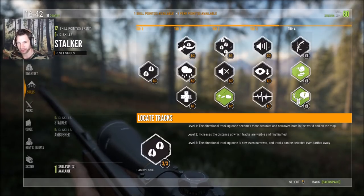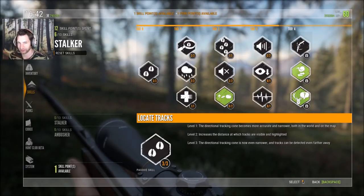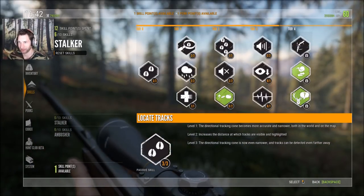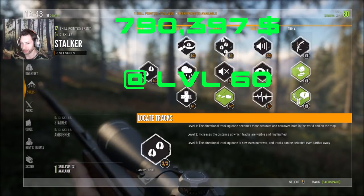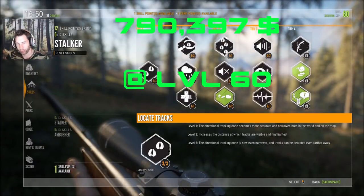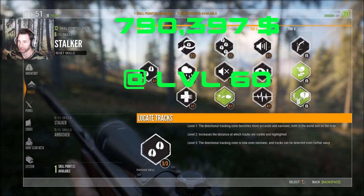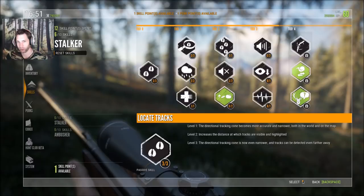We just hit level 60 and now we want to see how much cash we can have, so you can see how much to expect when you hit level 60. I didn't think I was going to hit it, but eventually it happened and we hit 790,397 cash. In Call of the Wild we won't have to worry about running out of ammo — we have plenty enough money to replenish our stocks at all times, as well as scent eliminators and scents.